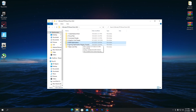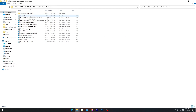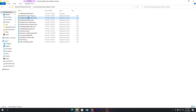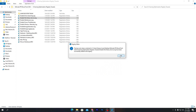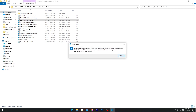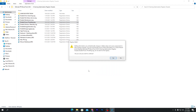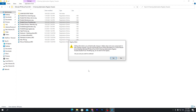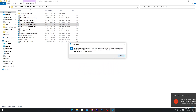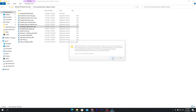Next, open the Gaming Optimization Registry Tweaks folder. Install these registry files one by one: Disable Driver Searching Automatically, Disable File History Service, and Disable Maintenance — disabling maintenance gives a significant performance increase. Also install Disable Power Throttling, which fixes FPS drop issues during gaming, and Disable Windows Telemetry. Click Yes and OK for each.